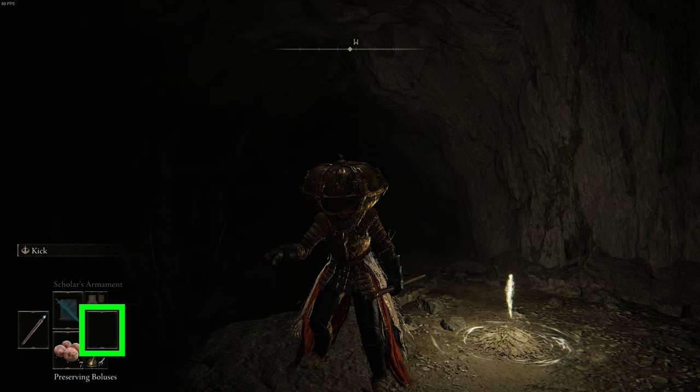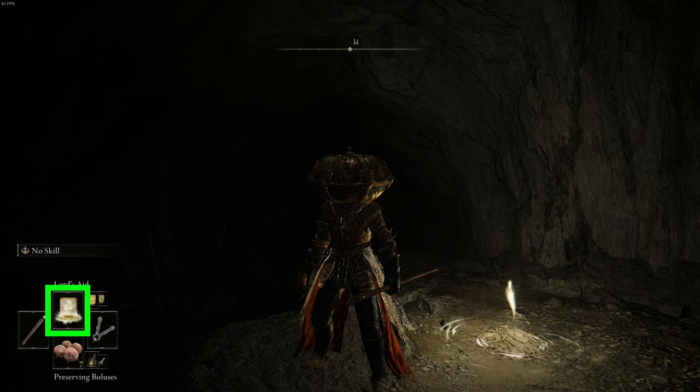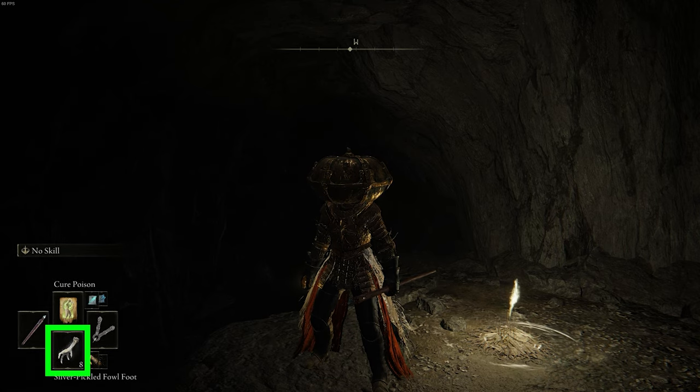So if I want to switch to my right quick item, I'd press the right arrow key. If I want to switch the top quick item, I would press the top arrow key. And then the same goes for the bottom item, which is the bottom arrow key, and then the left item, which is the left arrow key.